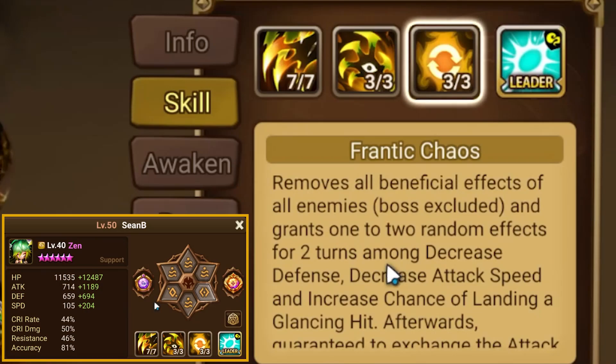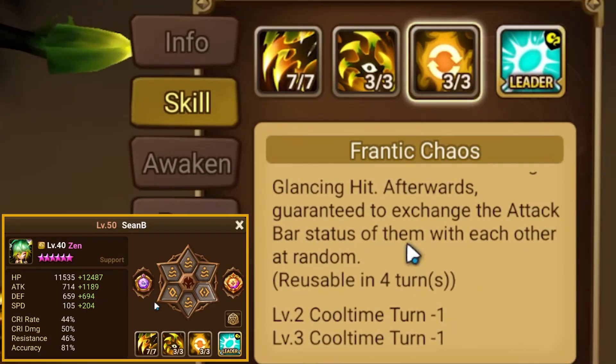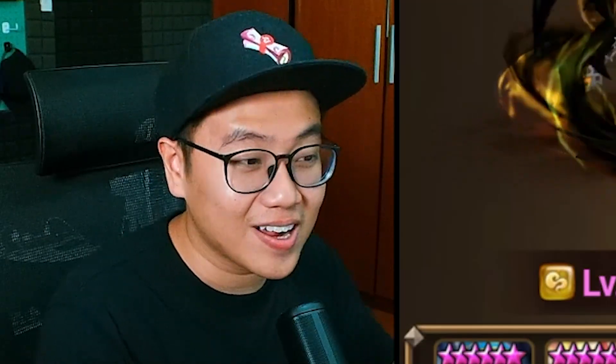Welcome to the most RNG unit in this game, that used to belong to Orion, but now we have Zen. They buffed him in the last balance patch, allowing him to grant 1 to 2 random effects on the enemy, so you don't know who's getting what and how many debuffs they are getting. And after that, they exchange attack bar at random, so this skill is really true to its name, Frantic Chaos — because this skill is just chaos.